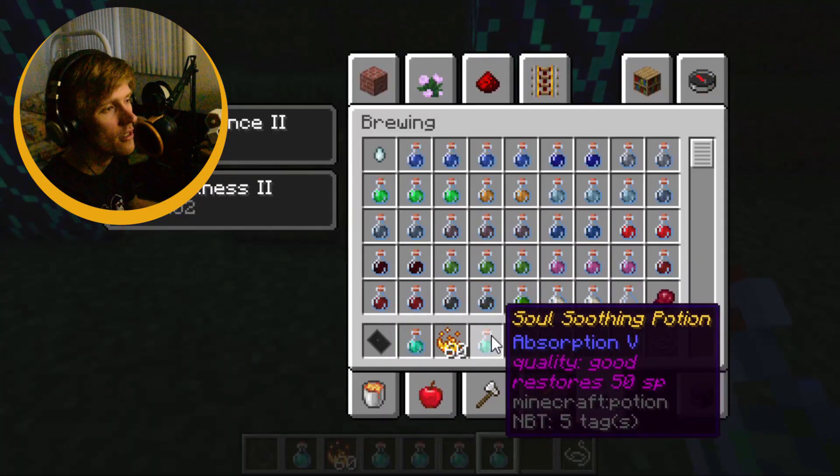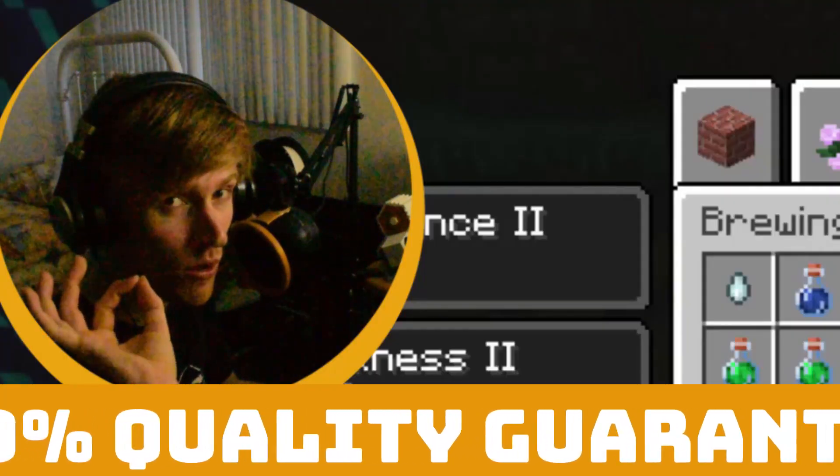And of course these have their own lore: Soul Soothing Potion, quality good. I only make good to excellent quality gear.